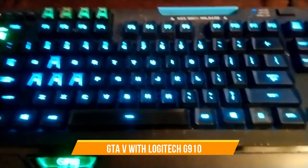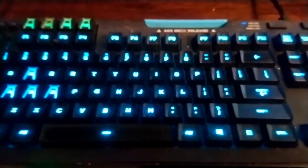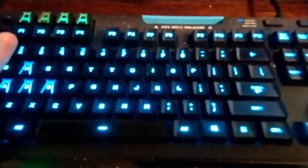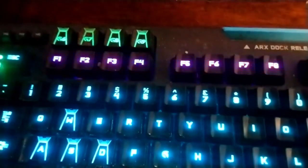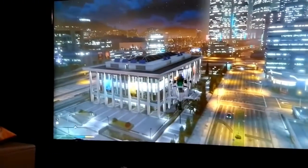Hey everybody, I want to show you something pretty cool today. This is my keyboard — this is what I use to play Grand Theft Auto 5. Check this out: my lights flash on the keyboard. Right now I've got two stars on my screen in GTA 5.